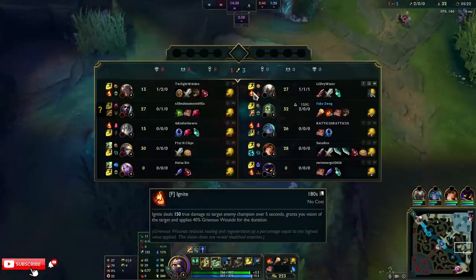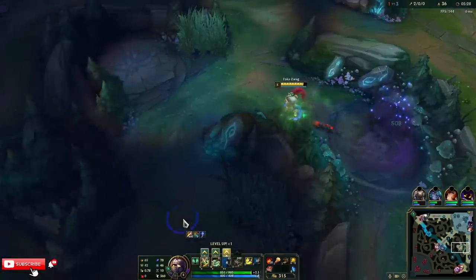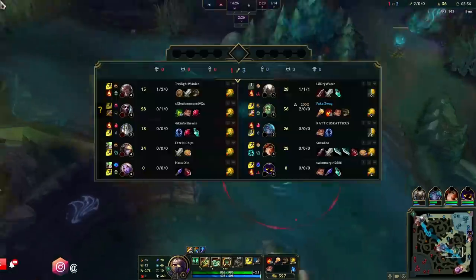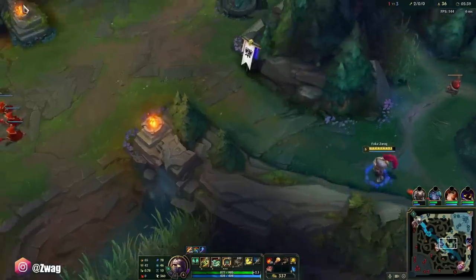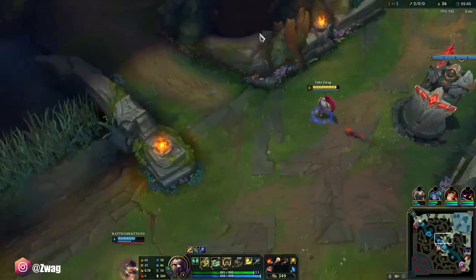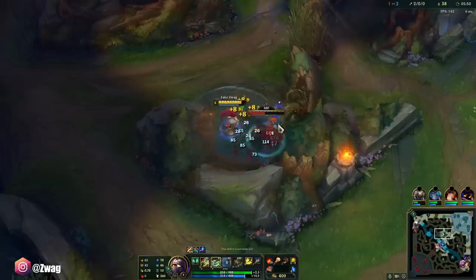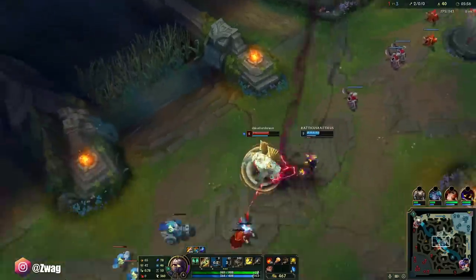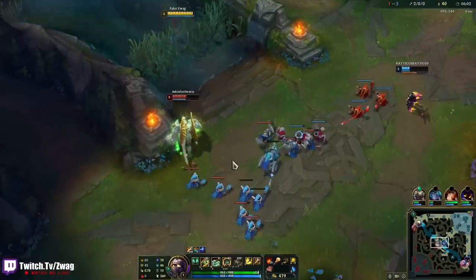Bot lane will probably be the hardest one to gank because Soraka — his lane is pretty safe. But I'm able to fight Echo. Let's find some friends. I don't think Echo can 1v1 me now that I have two kills. If I didn't accidentally Q him there, he might have beat me that fight.